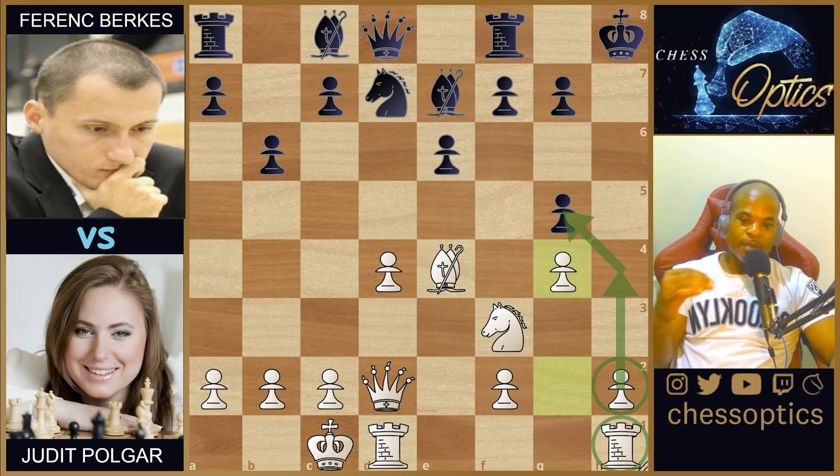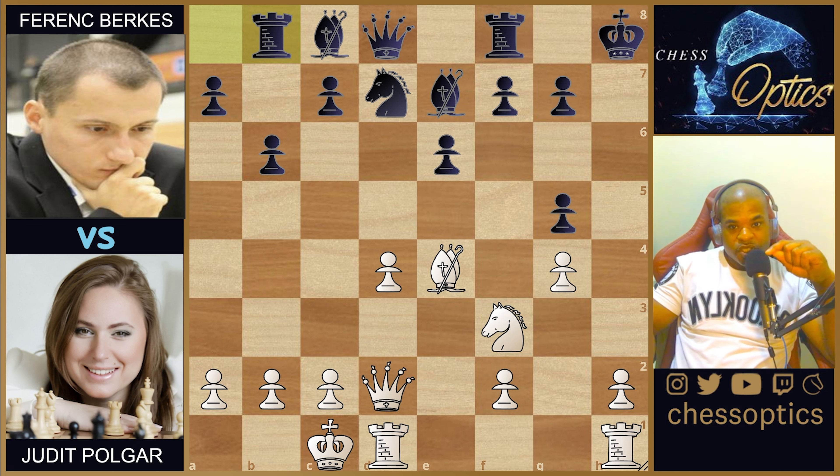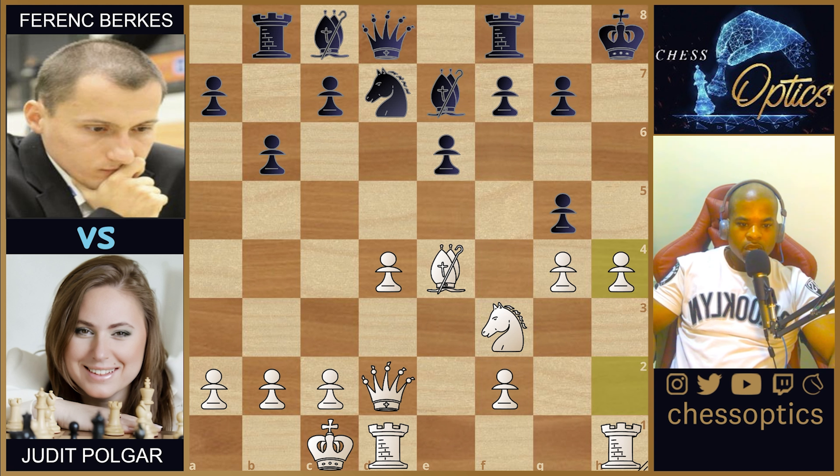The g4 move gives white another tempo on top of the tempos already accumulated. Look how far behind in development black is: the bishop on c8, the knight on d7 not really doing anything, the queen on d8 not even in the game, the rooks split and not connected. The bishop is about to come to b7, but by the time it does, black will have spent time trying to save the rook — just giving white more time. The rook does go to b8 to try to save itself, but g4 also allows white to capitalize on the earlier bishop-to-h7 check with the move h4, now threatening to open the h-file with check against the king.